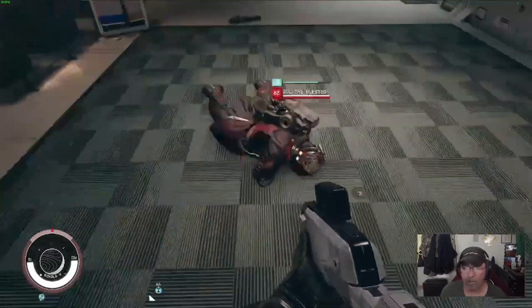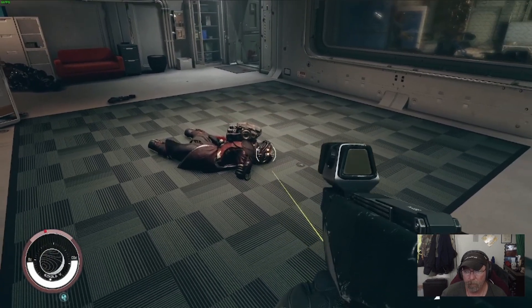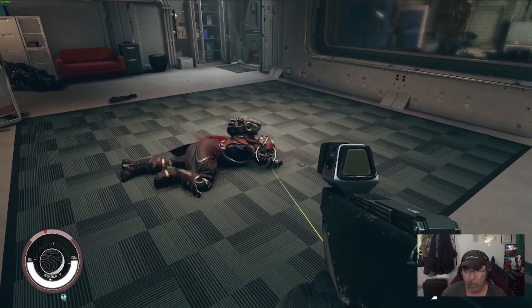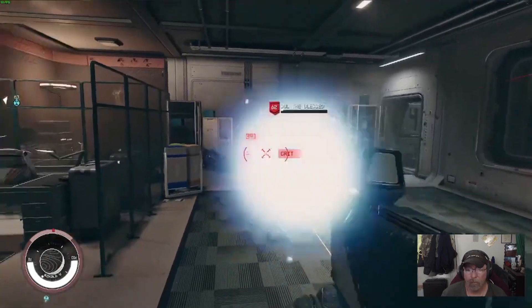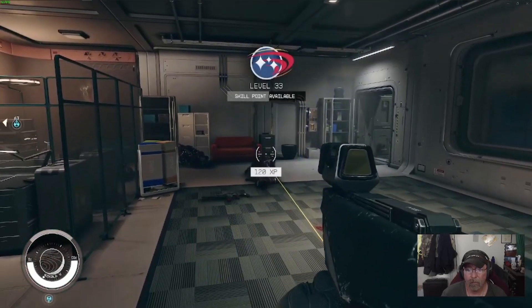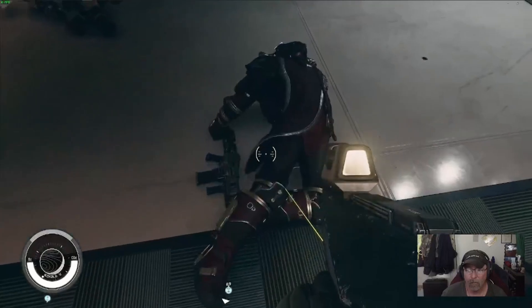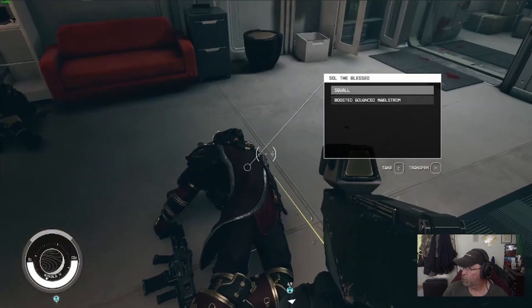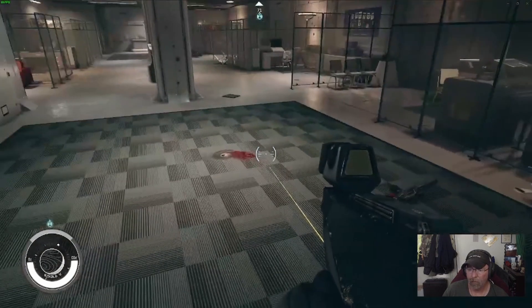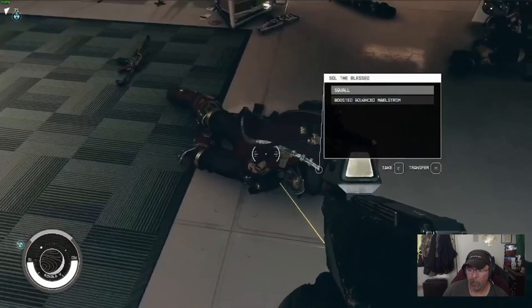If you want his stuff, we'll switch guns because he's knocked out. We went to level 33 killing the guy. Extra ammunition is always welcome if they have any. Basically you've got to incapacitate them, and then you can kill them afterward if you want their loot.